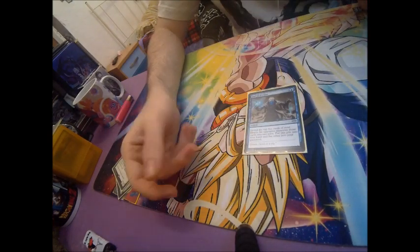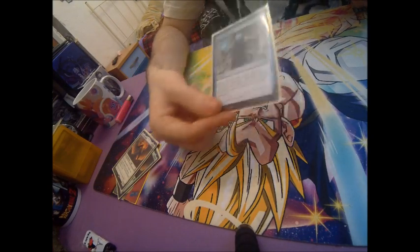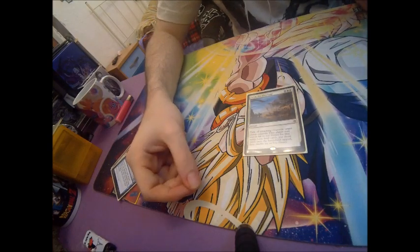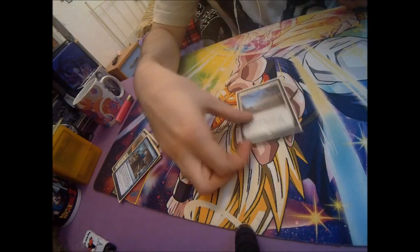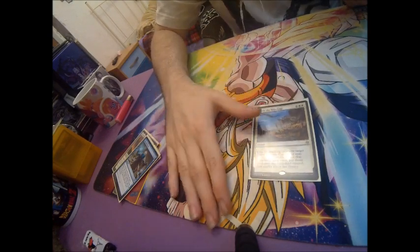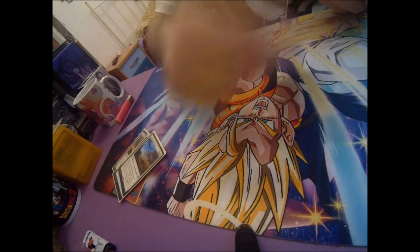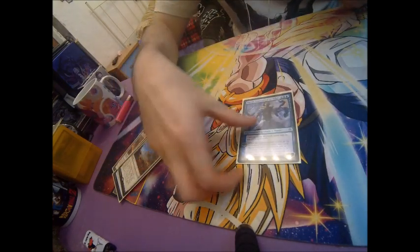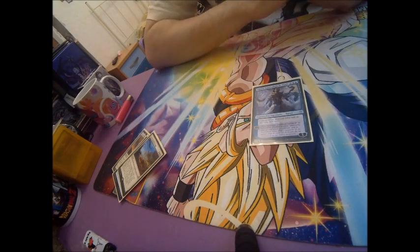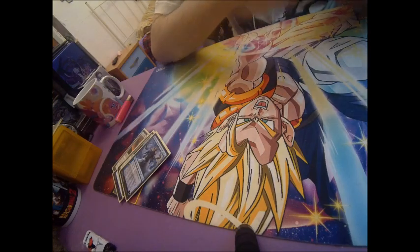Another Fact or Fiction against more controlling matchups, for a bigger card advantage swing. One Settle the Wreckage against creature decks — they'll go all-in, we'll cast it, and we'll basically wipe their board, giving them lands tapped equal to the number of creatures we exiled. Another Narset against Dredge and Phoenix decks — though those aren't being seen as much now — and against mirror matches. Another Brazen Borrower against slow decks as well.